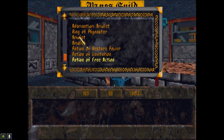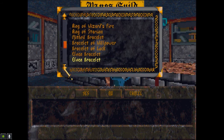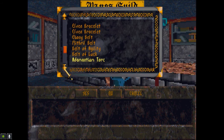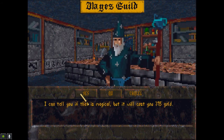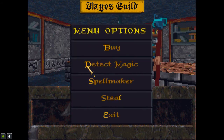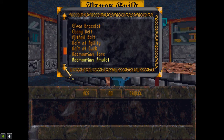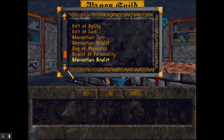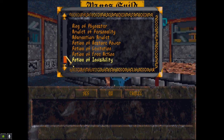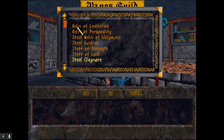We've got two Amulets. Wow, look at that! 2262 just to identify that. An Amulet of Personality. An Adamantium Amulet - I'm already wearing one. And that's it. So I'm gonna sell most of this stuff.